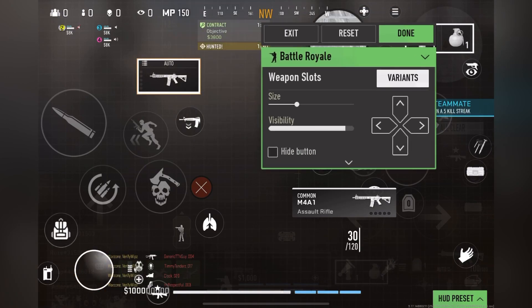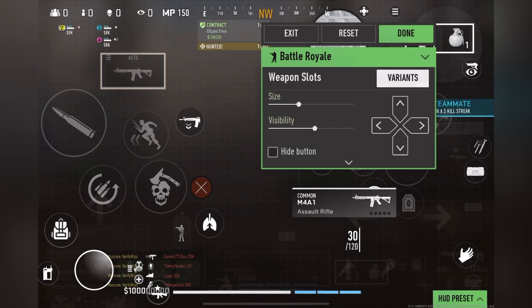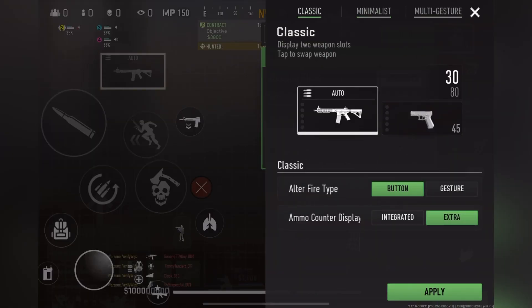By changing this option, you can switch between both of your weapons with just one button, making it much easier and faster to change your weapons or modify your shooting mode. My recommendation is the middle option.